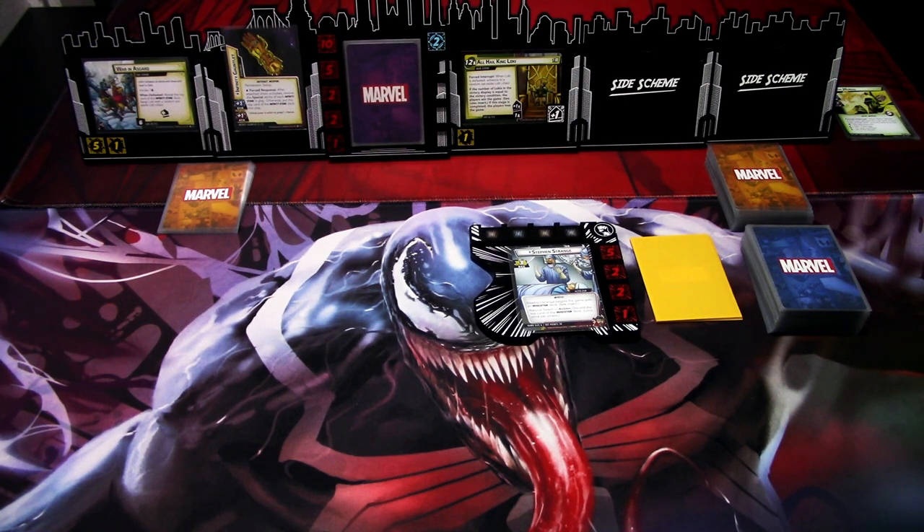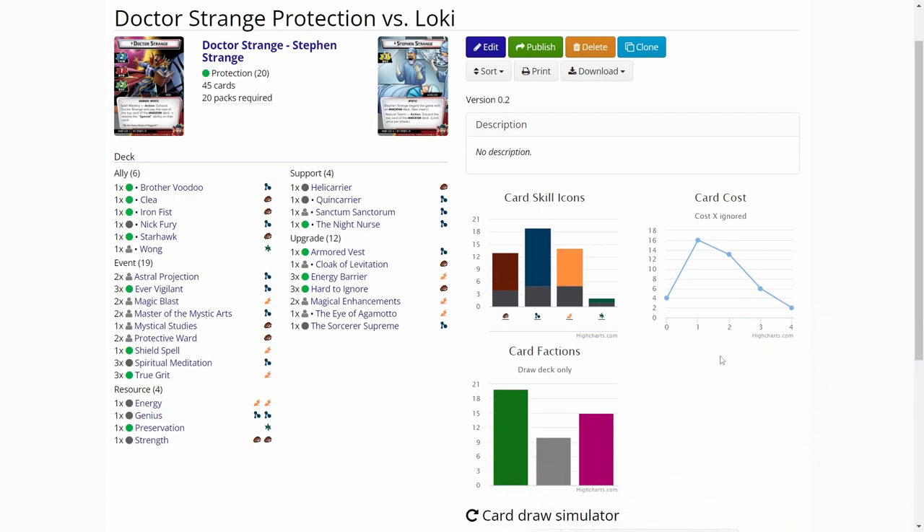As you can see, we still haven't picked which Loki we are facing at the first version. First, let's quickly look through the deck we are using. We are on marvelcdb.com, and we have a Dr. Strange Protection Deck. My protection decks usually always go to 45 cards - I just can't cut them down to 40, but it is what it is.